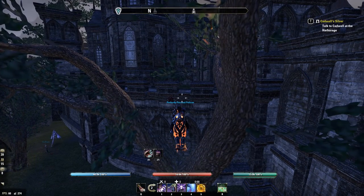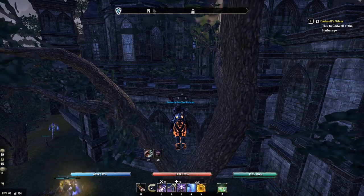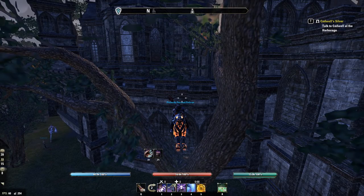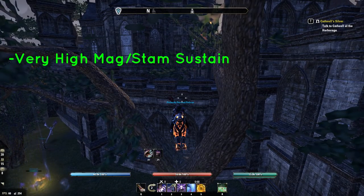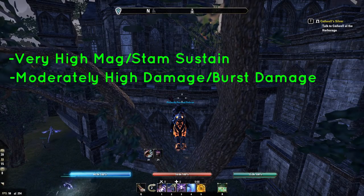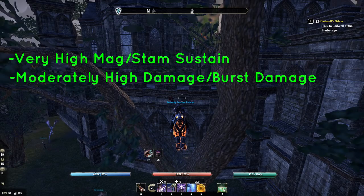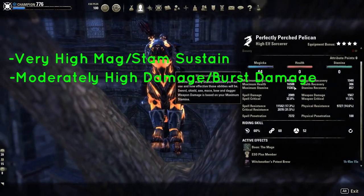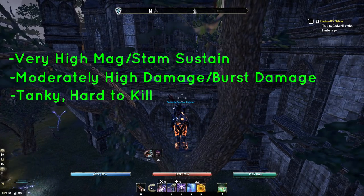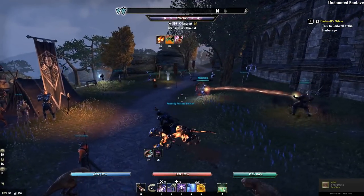Hey guys, it's Pelican here and welcome to my Magicka Sorcerer PvP build video for the Clockwork City patch. In this build video I will be going through the sets to use, what skills to run, the CP passives as well as other things. This build has high Magicka and stamina sustain, a moderate amount of damage — though most of your damage will come from good burst combos and knowing when to attack. Without further ado, let's get right into the build.